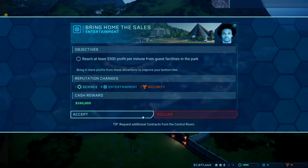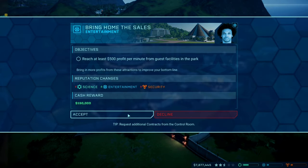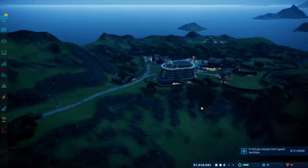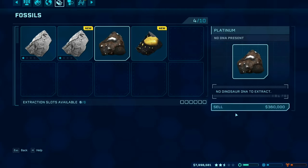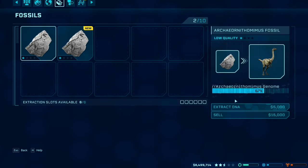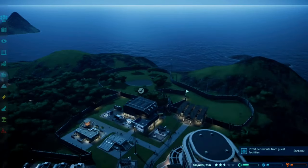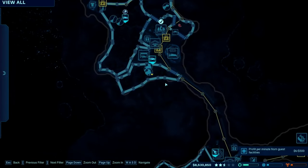Hello everybody, welcome back to a new video! We're playing Jurassic World Evolution — I believe this is my ninth or tenth episode, I've lost count. The current contract is to earn at least 500 profit per minute from guest facilities. I'm back on Isla Peña; my dig teams came back and hopefully you've been enjoying my Minecraft videos too.